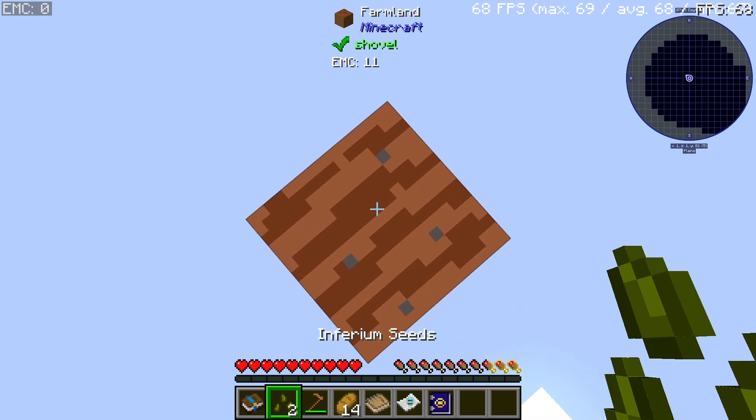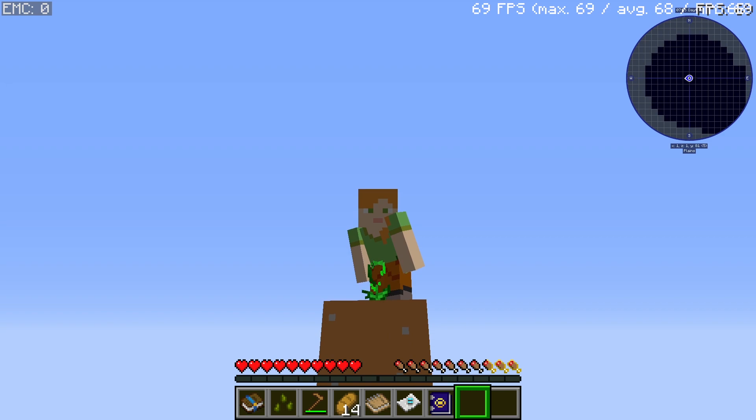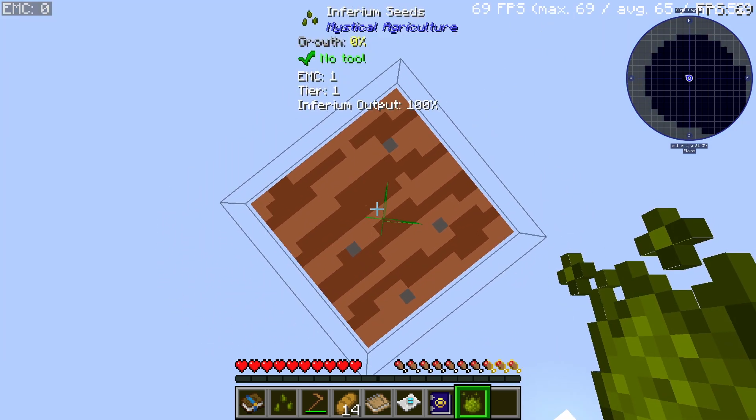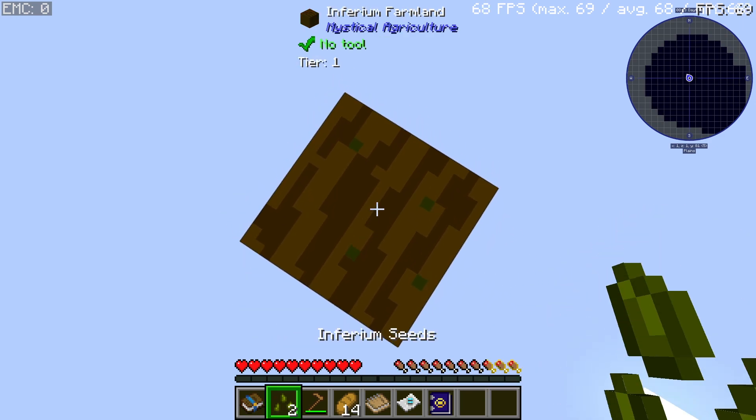You plant the seed and you start by twerking — and there we go. We have grown the plant just by twerking. Next thing we got to do is destroy the plant and use the Inferium to turn this into Inferium farmland.